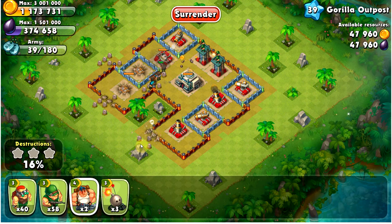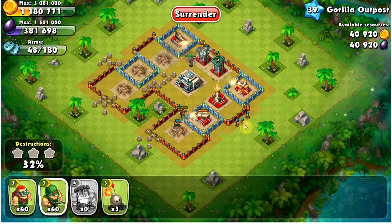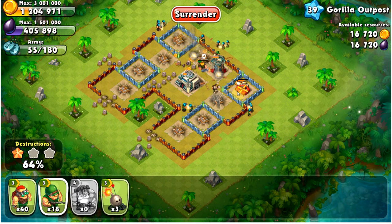You definitely don't want to attack from the top, because that way your troops will end up spending time taking those cannons and watchtowers down, just giving those mortars a free shot at your troops. By starting at the bottom, I've basically taken out three mortars already, and after that the rest of the base is pretty easy to take care of.